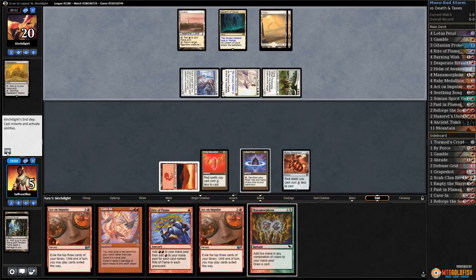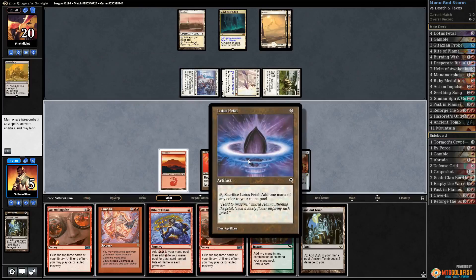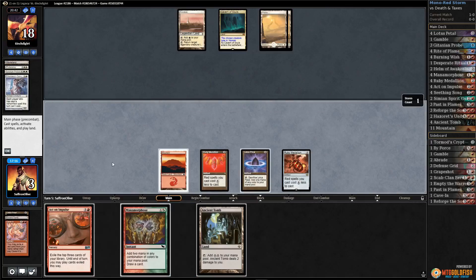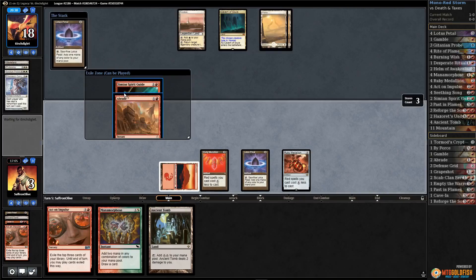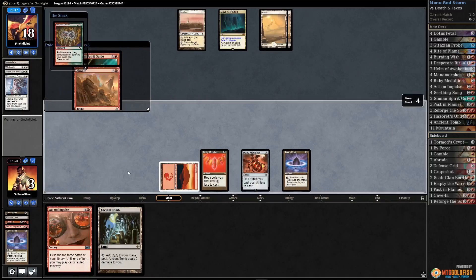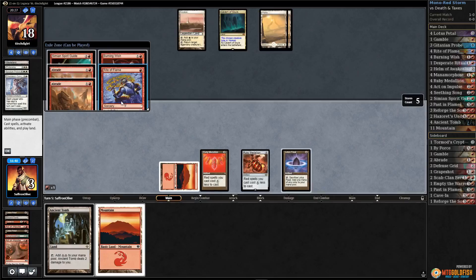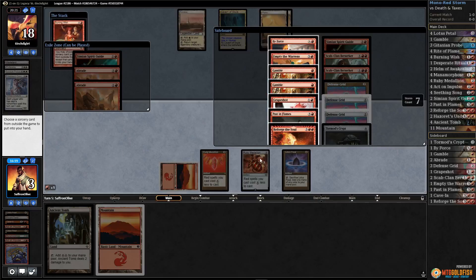If our opponent has another Flickerwisp we're dead because they can reset the Sanctum Prelate. If they don't, we're probably okay. Bona heads us down to five and passes. I'm still not sure we can just win from here — do we exile cards or sack our Lotus Petal? I think we have to exile the Rite of Flame. Can we go for it? Let's Act on Impulse. Cast Lotus Petal, sack Lotus Petal, Mana Morphose — not looking good. Rite of Flame, Burning Wish. Past in Flames costs two so we could Past in Flames and then ritual, Mana Morphose and try to run it back.